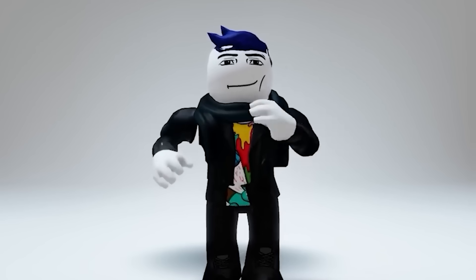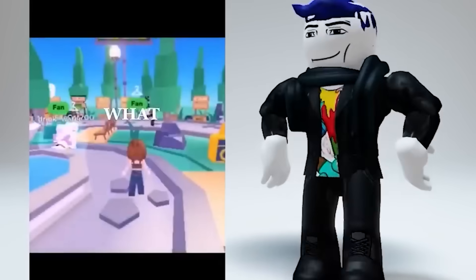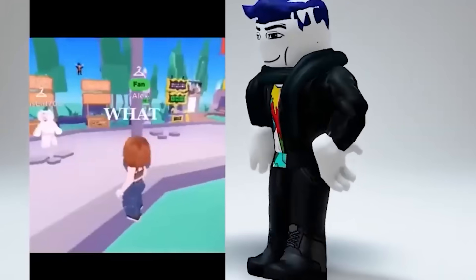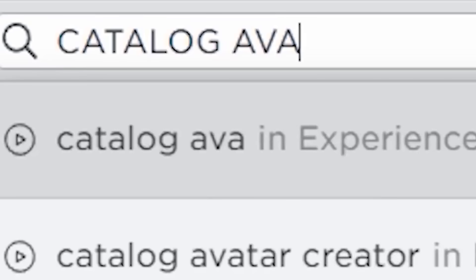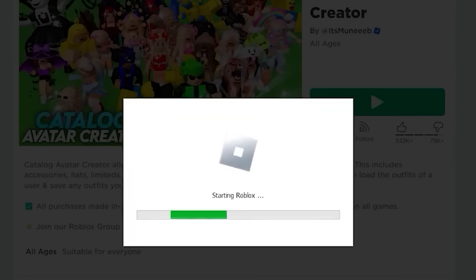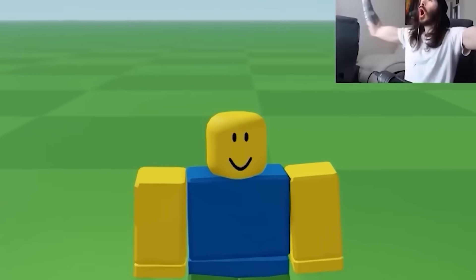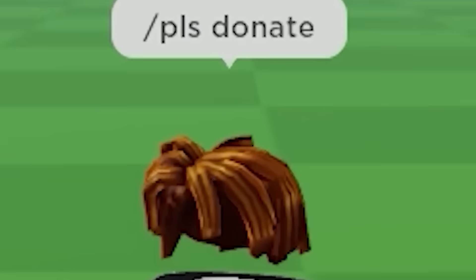Apparently there is a way to get any item you want on Roblox. Let's try it. First, search this game called Catalog Avatar — make sure it's made by 'its money' for this to work. You can make anything you want, just make sure you don't grab something really expensive. There is a market cap of 10,000 Robux, and this won't work because Roblox hates me.